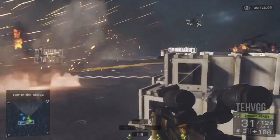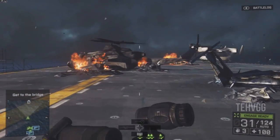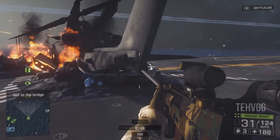After, when we're coming out of the ship onto the deck, instead of going left, we want to go straight to the right and there will be a burning helicopter in front of an Osprey. If we go to the far side of the helicopter, we'll find our next collectible.